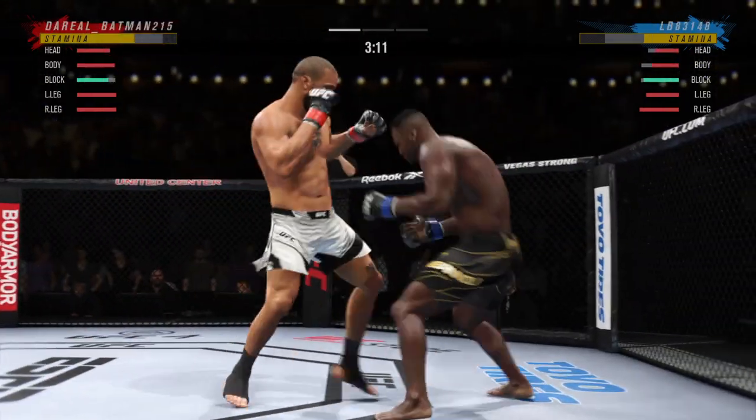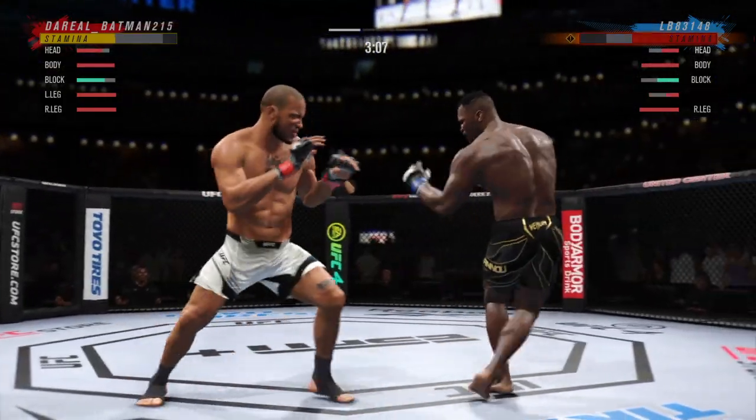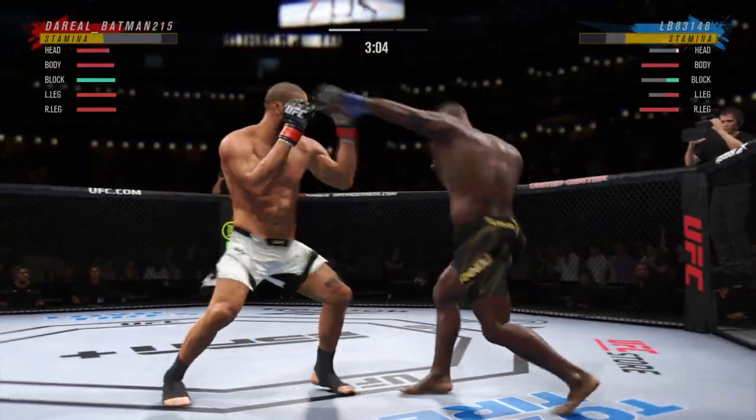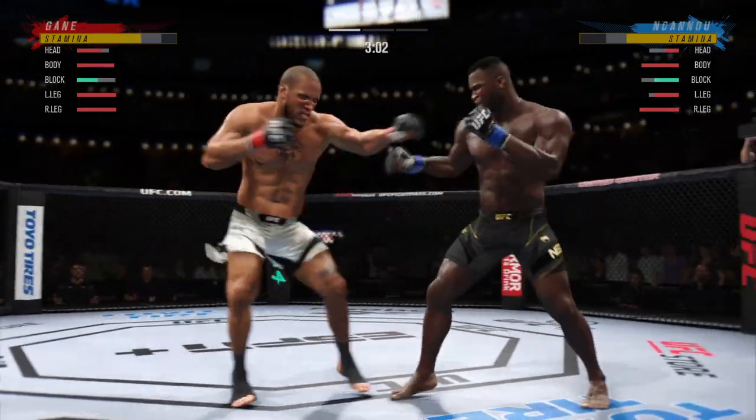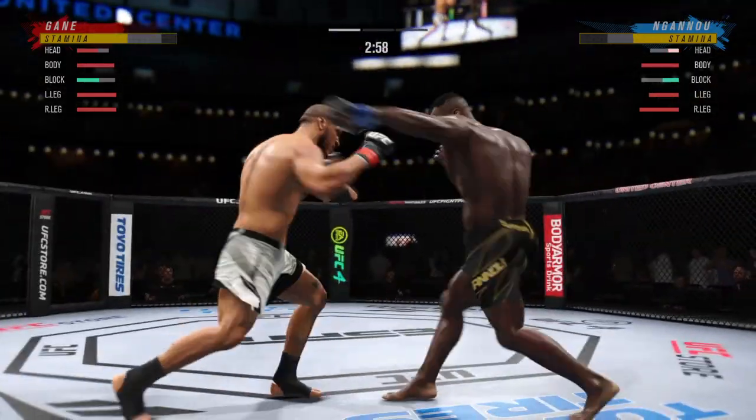The damage is really starting to take control. It's really starting to take a toll. And you watch the opponent walking gingerly on his leg. One big tell that you're starting to really do well with your leg kicks is when your opponent starts to switch stances.